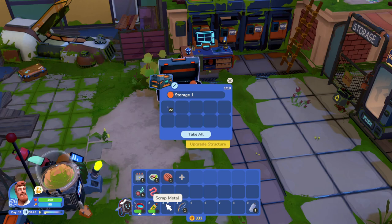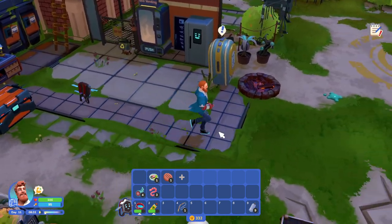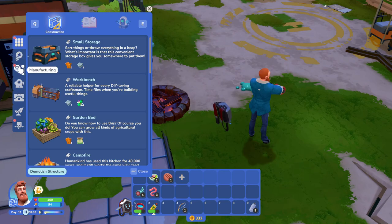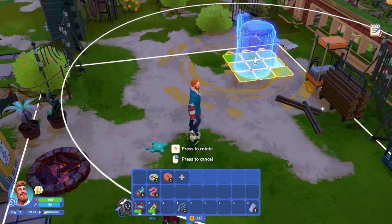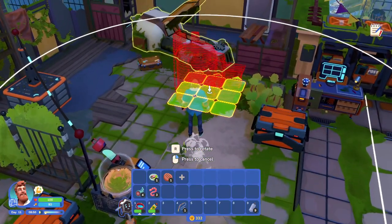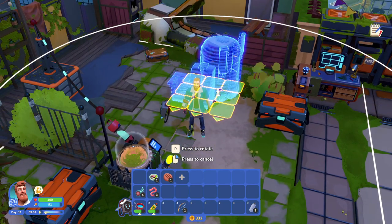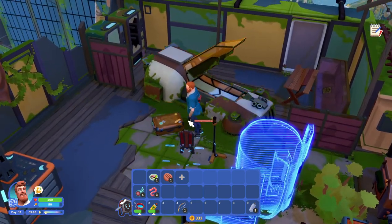I wonder how much it costs to unlock a new area, because we need to unlock Agatha's store, I think. Had to add another storage crate — we were running out of room. We need to do this — manufacturing resource printer, indeed. I don't want to put this resource printer over here; we're going to put the charging station somewhere else. I think I have this resource printer close by. What do I need to take this out? Reinforced hammer.